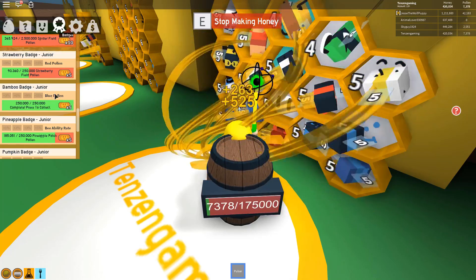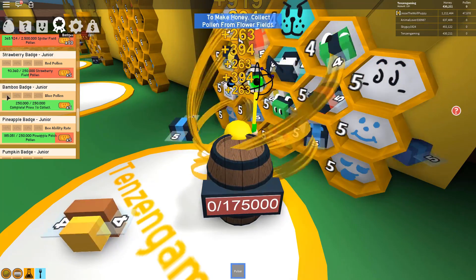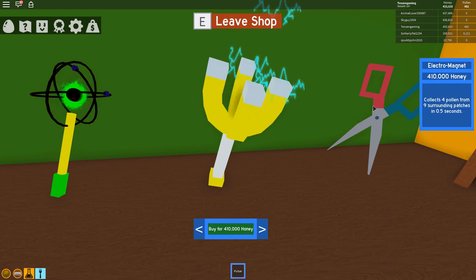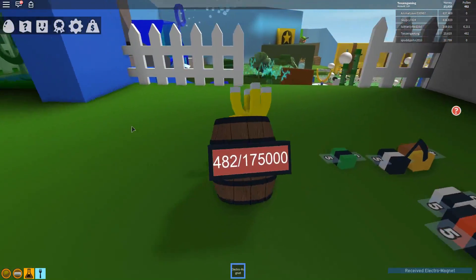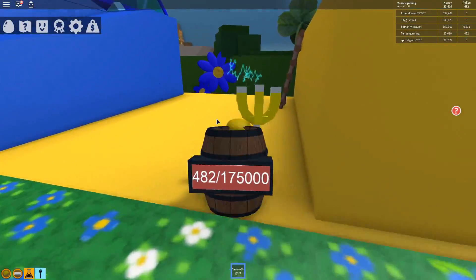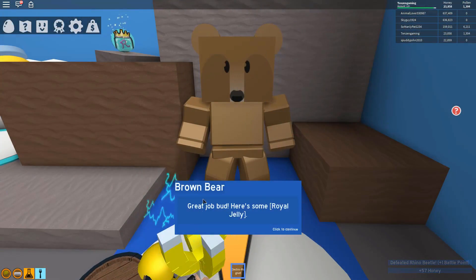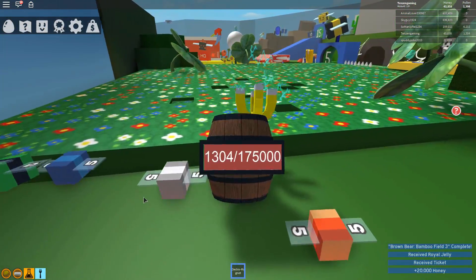We got a new badge — the bamboo badge junior — it increases our blue pollen collection by 3%. We'll collect those five tokens. We now have 433,000 honey, so I'm going to head up to the hill to get our new weapon — the giant magnet. It collects all pollen from the patch in front of you. We also have to turn in the brown bear quest. We received 20,000 honey and the royal jelly. The weapon is a lot faster.